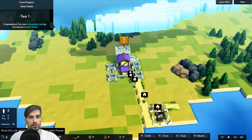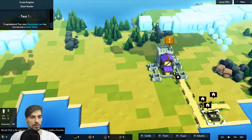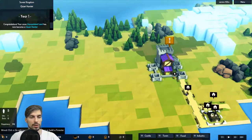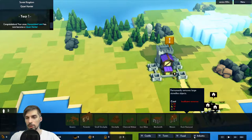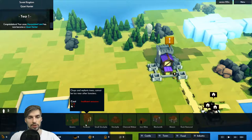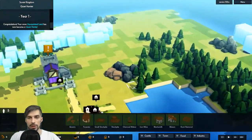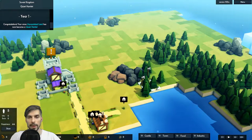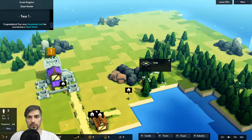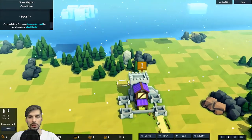We don't have any wood. How do we get it? We can click on a tile with trees to chop them down or build a forester. Let's find the forester in Industry — it requires wood and stone, which we don't have yet. So let's just chop some wood. People started chopping. They built the first house — that's really good.